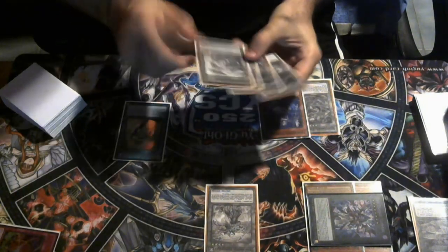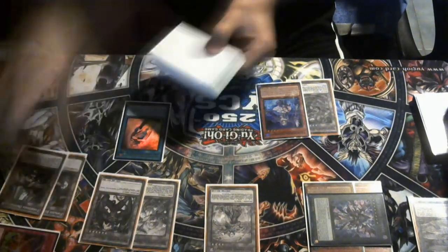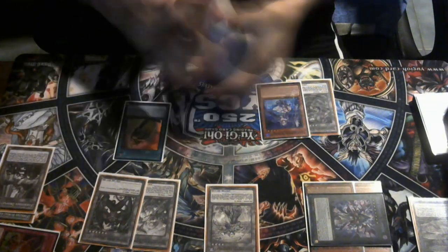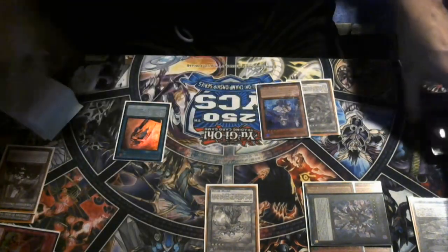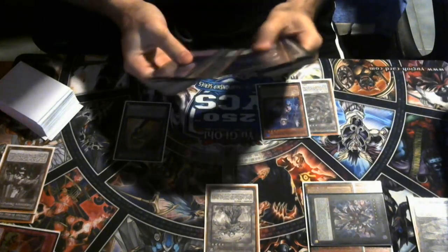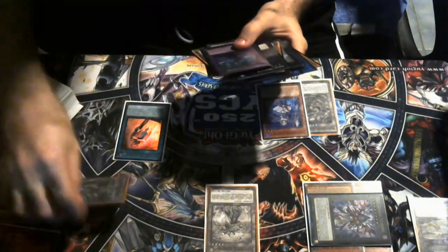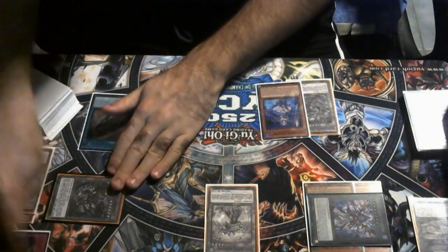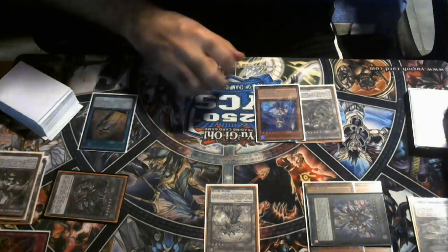The Murli is going to activate because we just Armageddon Knighted it basically. We're going to activate Murli, fusing both itself and the Mally in order to make the Destiny Hero Dangerous. Now with Dangerous, we pitch a card and can dump a Destiny Hero.